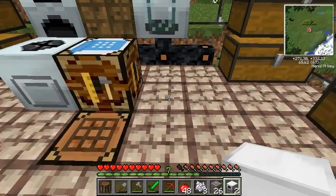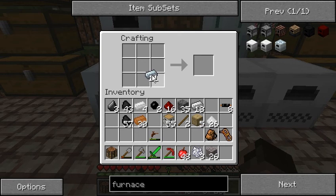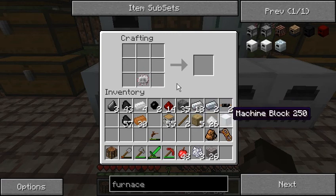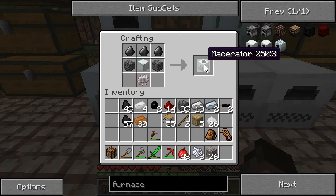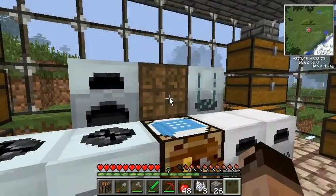This is going to be here. We also need another macerator, so let's see how we're going to do that — a machine, another circuit of course. Yep, another macerator which goes over here, and that's also filling up on my current.